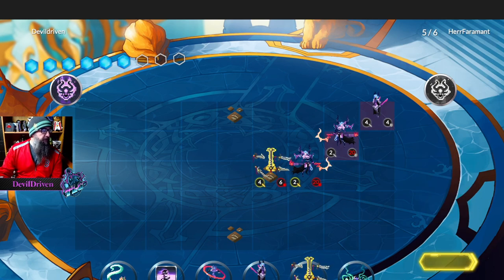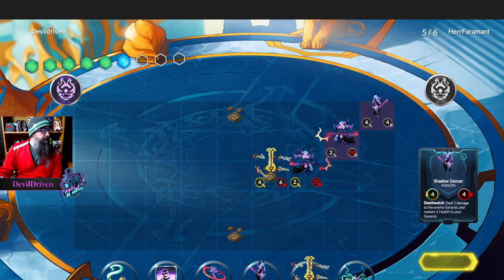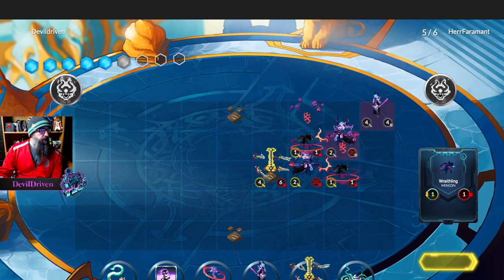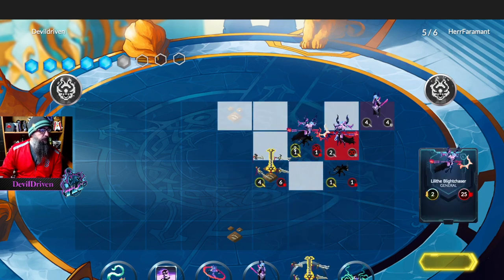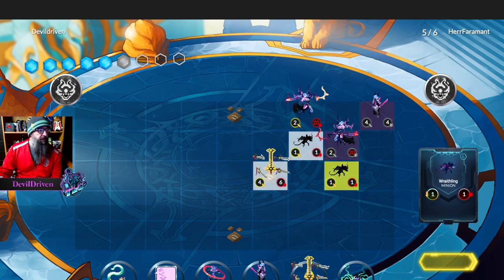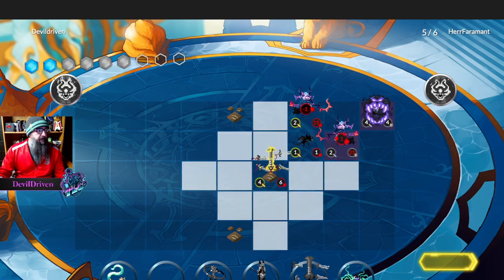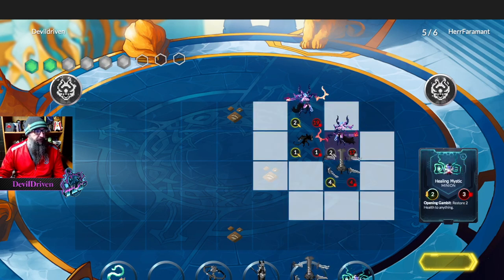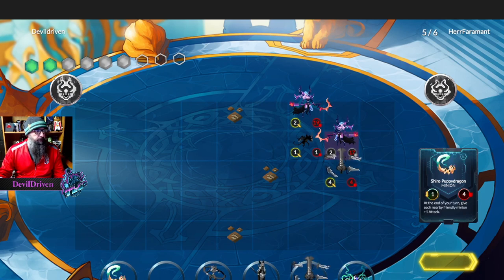All right, how much mana do we got? This is three, this is four. So I can go three — I guess we go Shiru. I can't because I have to spawn these first. So we sacrifice this one to kill this, we go here, attack that. We can go Shiru — I think that's fine.